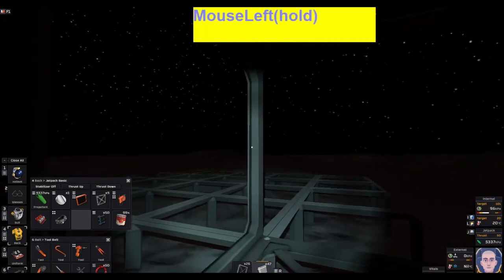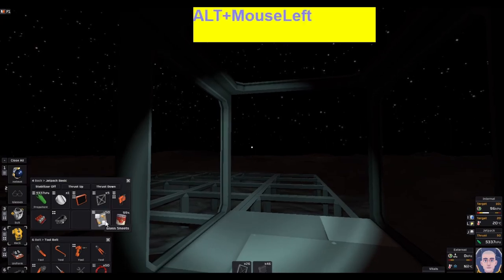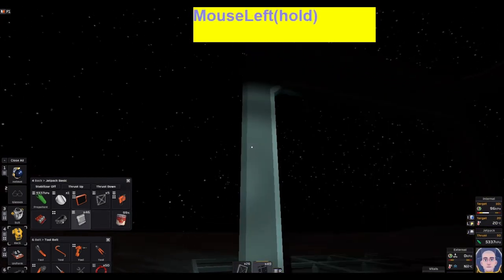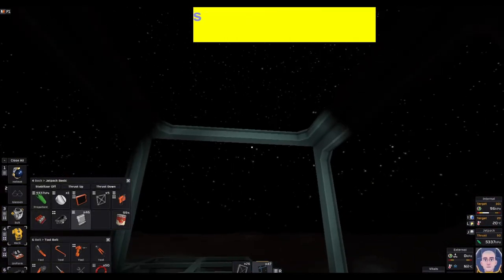Now I need iron sheets out. We'll put the sheets in — that one will be solid — then grab the glass and put glass panels in. Now we can build on this.